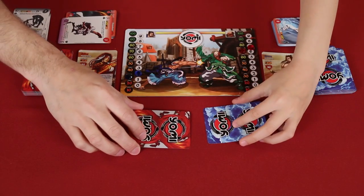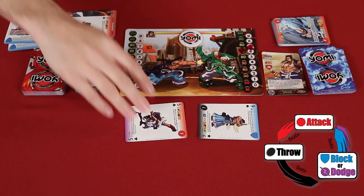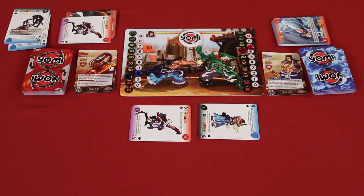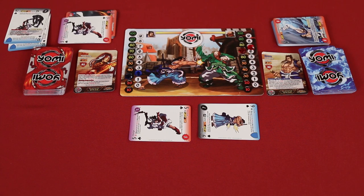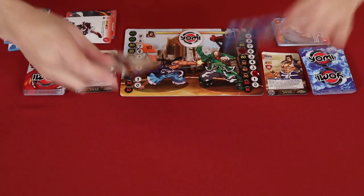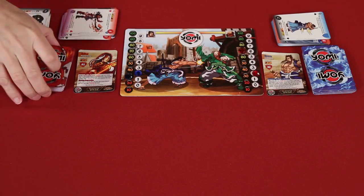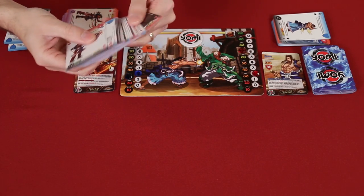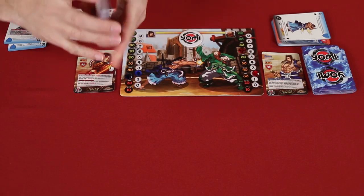Jaina got another successful attack through. This one's interesting because it's a normal attack, and when a normal attack is either blocked or succeeds, you get to draw. So I'm going to draw right now. I could combo if I'd like to, but I'm actually not going to. I'll just do five points of damage to you, Luke. Before we discard — power-up phase. I'm going to trade for aces. I have two fours here, I'm going to trade those out, look through my deck for an ace. There's an ace right there. I'll put it in my hand and shuffle up the rest of my deck.